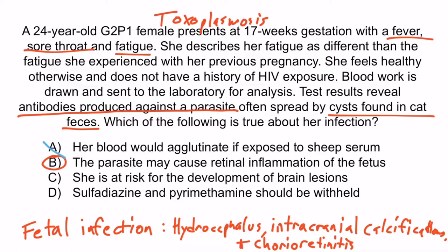Choice A is wrong because agglutination describes the monospot or heterophile antibody test, which is positive in EBV or mono infections but negative in toxoplasmosis. Choice C is wrong because the mother is not at risk of brain lesions — ring-enhancing brain lesions occur in AIDS patients when the CD4 T-cell count falls below 100. Choice D is wrong because sulfadiazine and pyrimethamine should not be withheld — they should be given, especially after 16 weeks gestation, to prevent congenital toxoplasmosis by treating the mother's infection.